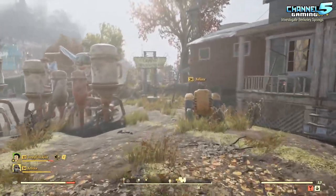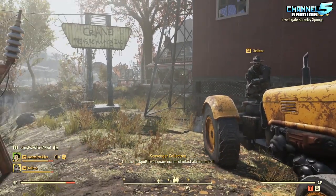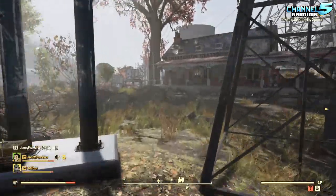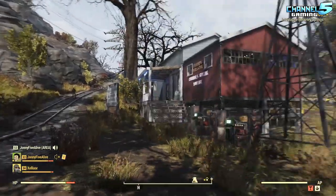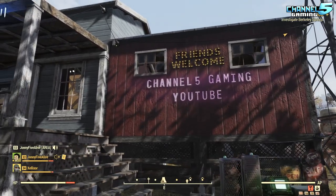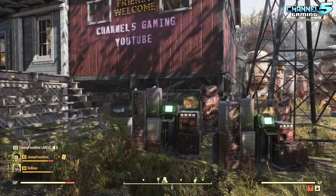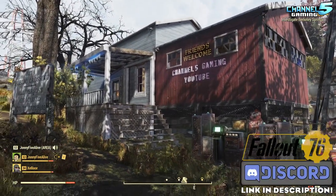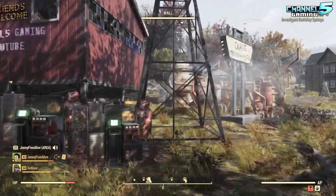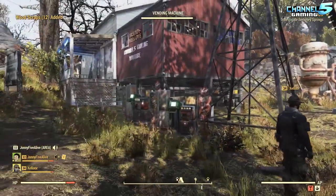A lot of people travel through this area. Whenever I'm on a public server, I see a lot of people here — and that was part of the strategy. They fast travel to Charleston, and right out the back of the station, they see my house. So I put advertising here: 'Welcome, friends, to Channel 5 Gaming YouTube' — to get them to come over and subscribe and find out about Settlement Spotlights. Speaking of which, if you guys have a settlement, come join us on Discord — links are in the description. You can message me and say 'hey, come check out my settlement, let's make a video on it.'